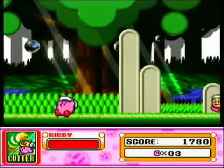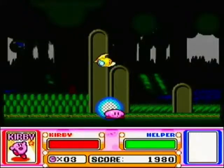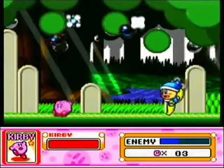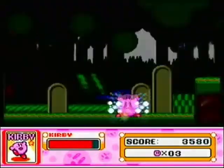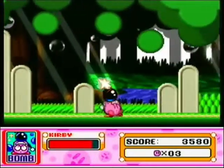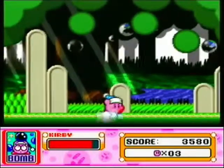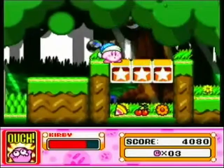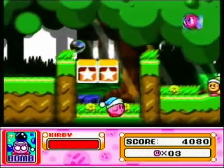Okay. Oh yeah, we have another ability. Stupid Sir Kibble — I wanted to show off the ability. Alright, fine, I'll just take it out on you. We have Poppy Bros Senior out. He wasn't much of a challenge, but he gives you the Bomb Ability! In this case, the Bomb Ability — you can throw bombs, you can set them, you can throw bombs forward. There are a lot of ways you can do it. You can also get the Bomb Ability from those Poppy Bros Juniors.